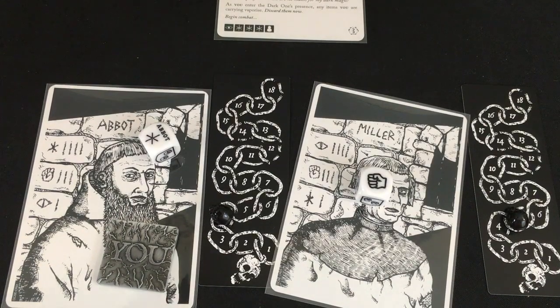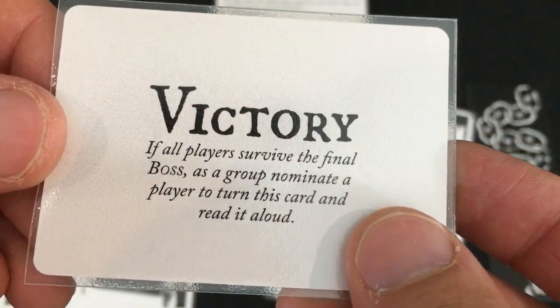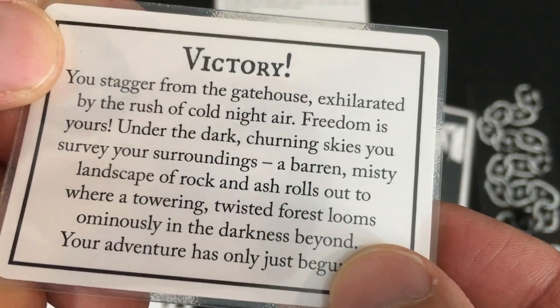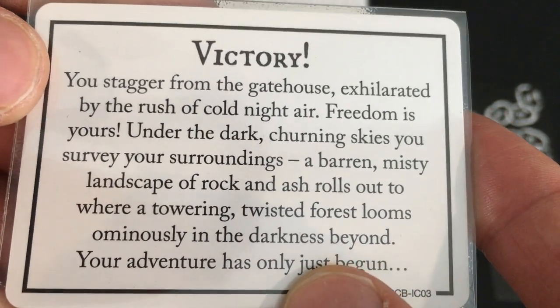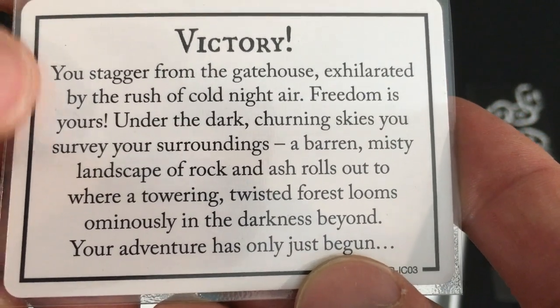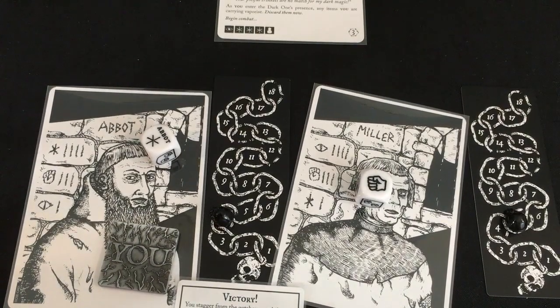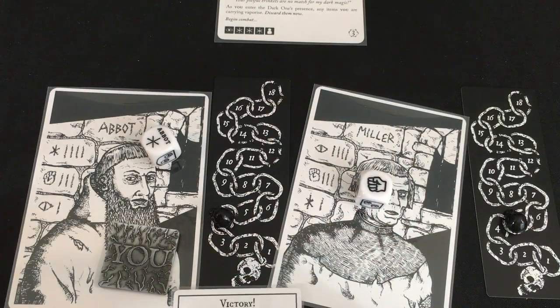We have defeated the Dark One! The winning card reads: 'You stagger from the gatehouse, exhilarated by the rush of cold night air. Freedom is yours. Under the dark churning skies, you survey a barren misty landscape of rock and ash rolling out to where a towering twisted forest looms ominously in the darkness beyond. Your adventure has only just begun.' That's the only time I've ever won this game in all my plays — and it happened when I recorded!